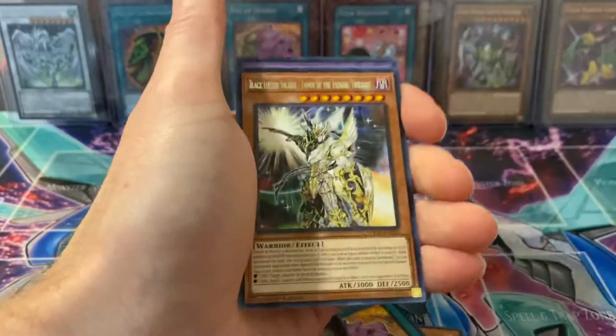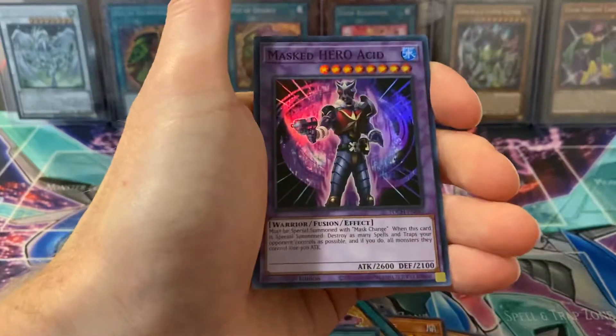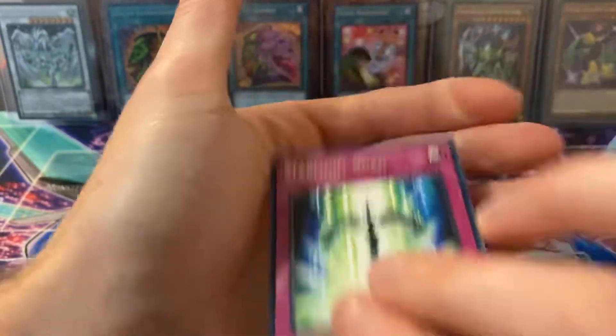Witch of the Black Forest, Black Luster Soldier, Master of Blasts — oh, we got Master of Acid! Cyanet Codec, Dwarf Star Dragon Planter, and Starlight Road.